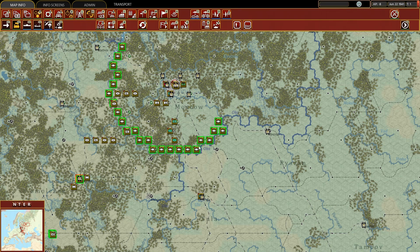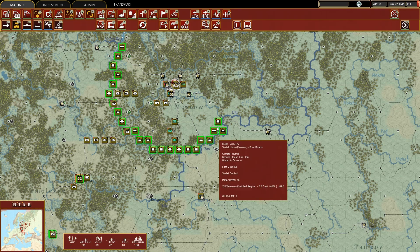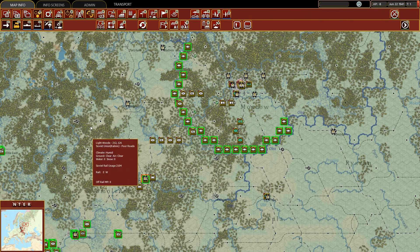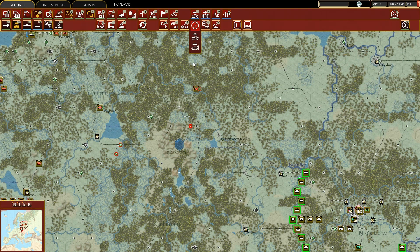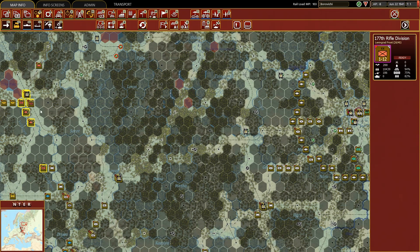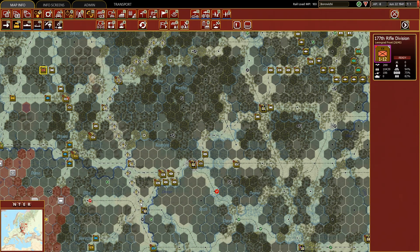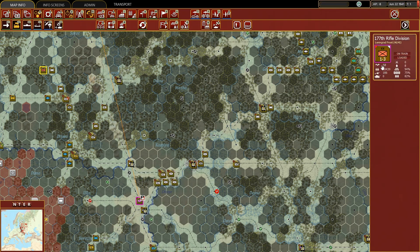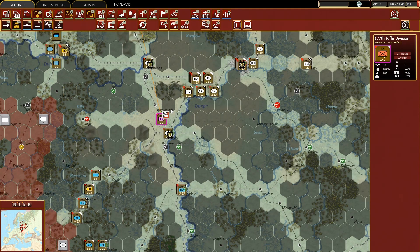I'm playing with the Soviet version of the historical Order of Battle 3.0 mode that I uploaded on the forum. If you know the forum, or if you're in the Facebook group or Discord channel, you know what I'm talking about — if not, just go to the forum and download my mod. What I used to do was move the 177th Rifle Division all the way to the front line, only to realize I had just 58 SMPs remaining, and to unload it I needed at least 100 SMPs — so I was wasting one turn's worth of SMPs.